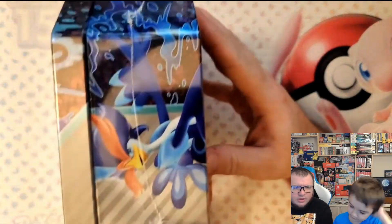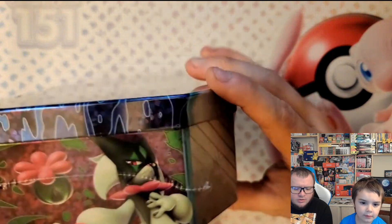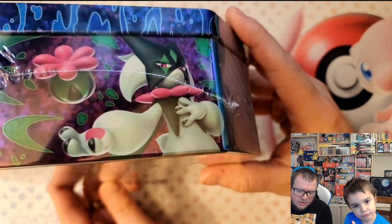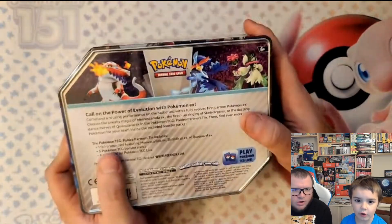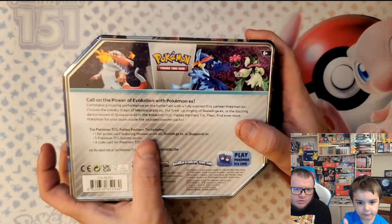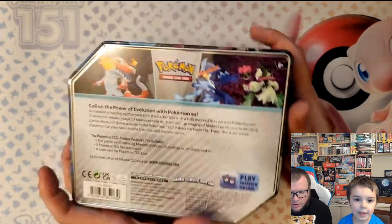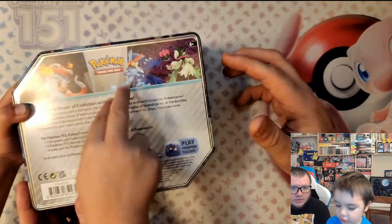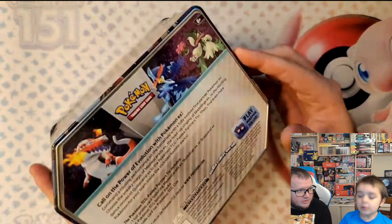Taking a look around at the tin here, we have Quaxwell on one side, Skeledirge on the other, Meowscarada, and then just the Pokemon logo. On the back, we have one foil card of whatever starter is featured on the front of the tin, five booster packs, and a code card. Alright buddy, you ready to get this open and see what's on the inside?